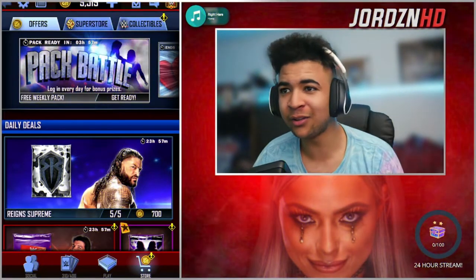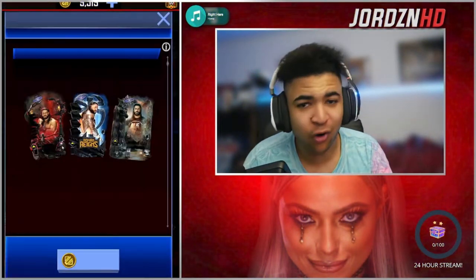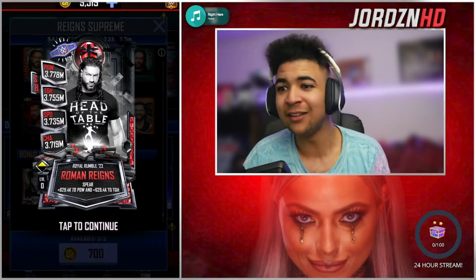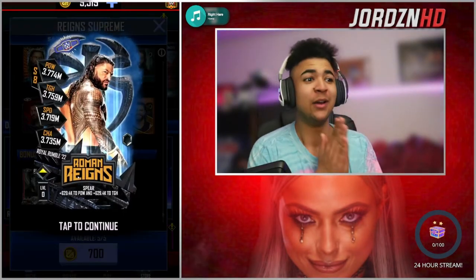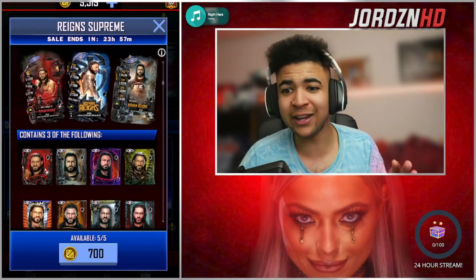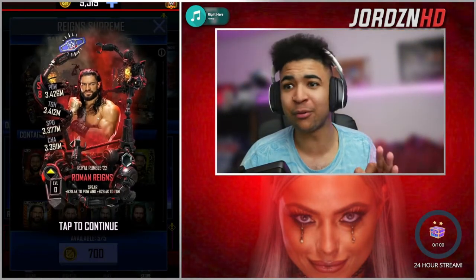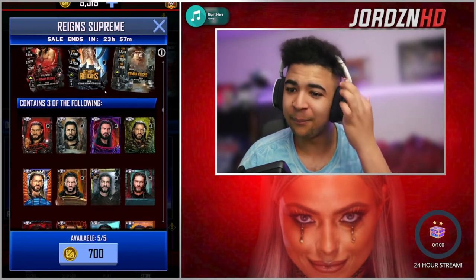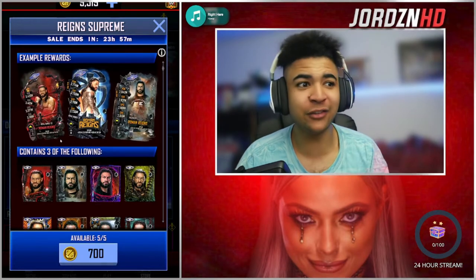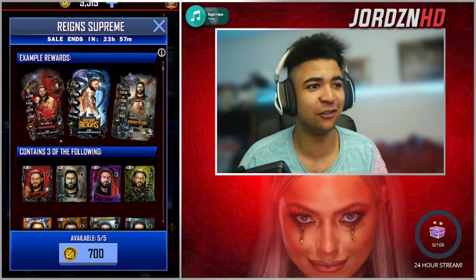Right then guys, yesterday it was the Alexa Bliss, today it's Roman. I want to get my hands on one of these Roman Reigns cards - let it be that one or this one. We got nice with the Alexa yesterday. Honestly, if I get this Roman as well, that's another pro and I'll happily take it. But I'm nervous - I'd like to get one of these. Got five chances, three and a half thousand credits down the drain. Let's go.